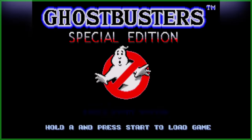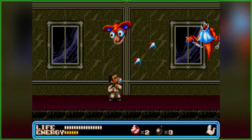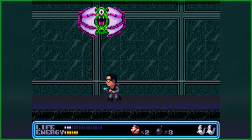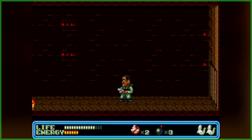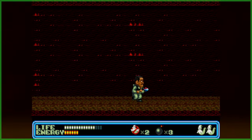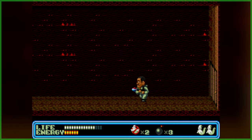Earlier this month, the Sega Ghostbusters video game received a long overdue fan update, which not only included the character additions of Winston Zeddemore and Lewis Tully, but also various new customization options, modes, and cheats. While available to play right now through emulation — if you'd like a tutorial on how to do so, we've already made a video on that and a link is down below in the description.